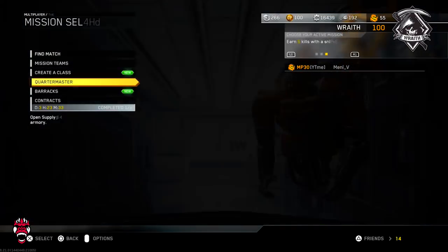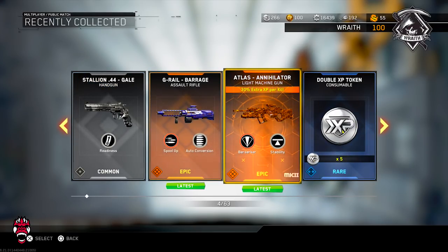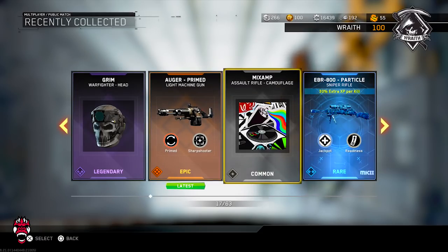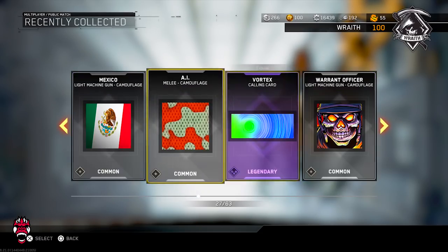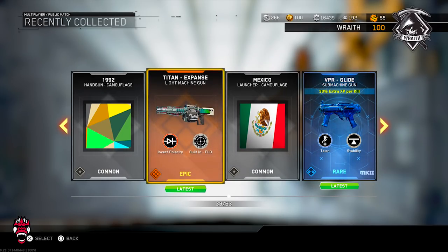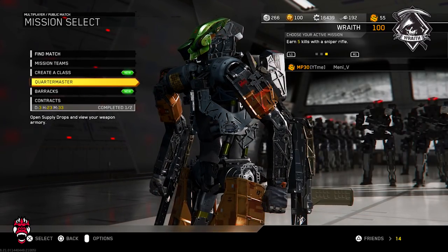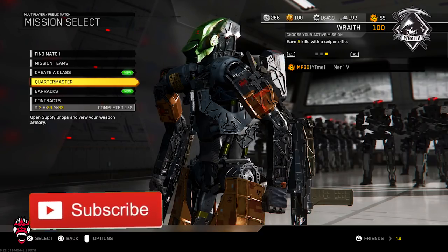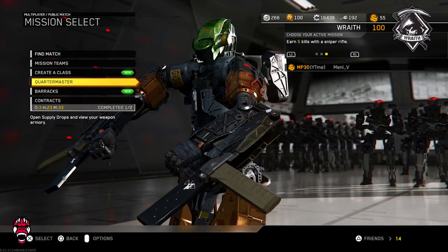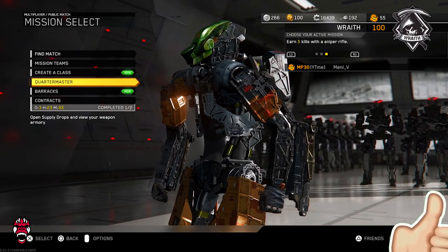We got 30 rare supply drops and 33 common left — might as well keep those for my man to open up. We got the Barrage, the Annihilator which is huge, the Rush, the Auger Primed, and the Titan Expanse — a bunch of new epic variants for my man Many. Big shout out to him, I'll keep his link in the description. If you enjoyed drop a like, if you're new don't forget to subscribe, and I'll see you in the next video. Peace.